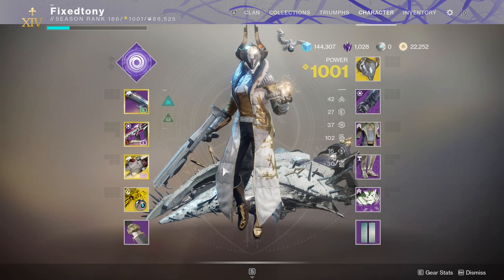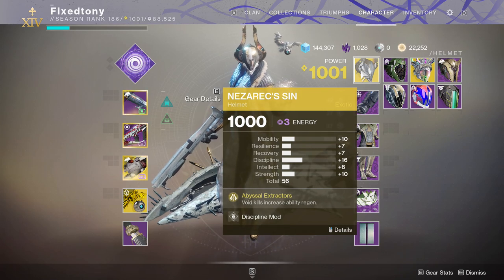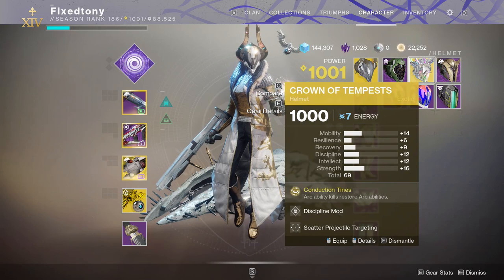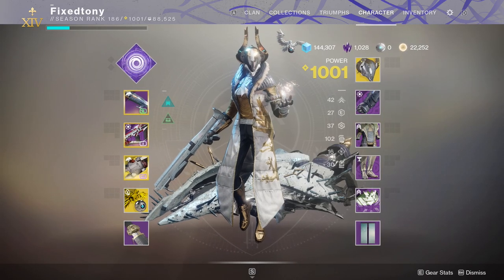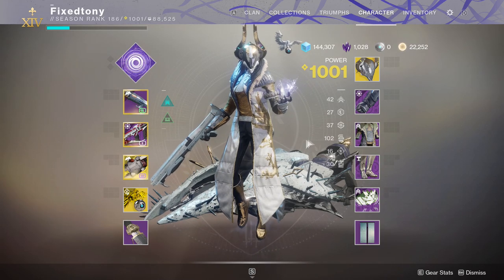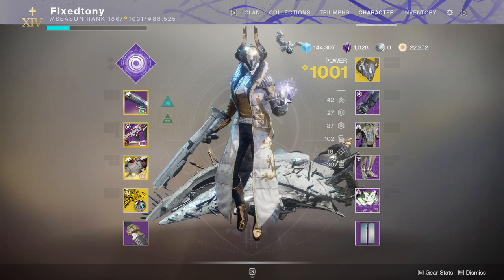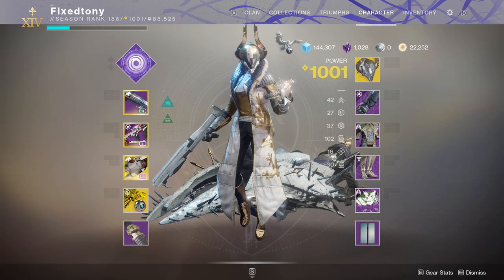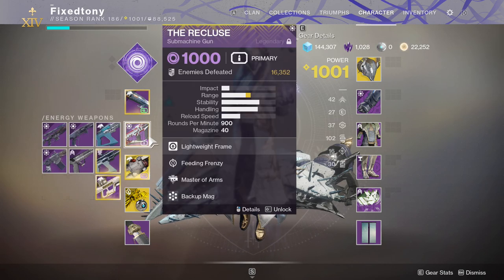I think this looks really cool. I'm not breaking any rules — I think I used Nezrax Sin in my last video, or actually Crown of Tempest. Either way, this is what I usually use, so I have it up now. I have Recluse with my Warlock even though she's the character I least play, which is fitting since I don't use Recluse that much anymore.